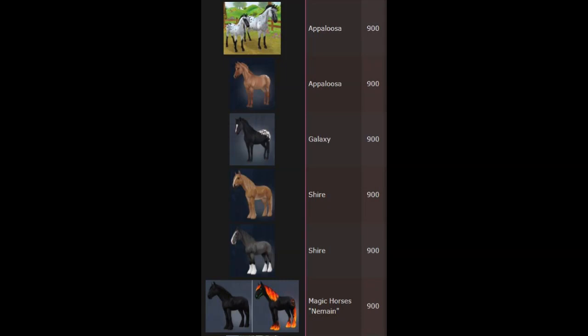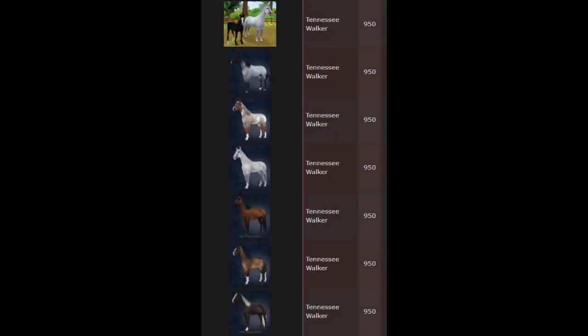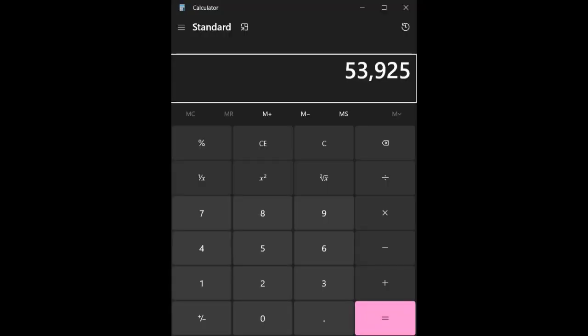Now we have horses on my list that are 900 Star Coins. We also have a bunch of horses that are 950 — 24 horses at 950. So 24 times 950 is 22,800. We're going to add that to 26,250, putting us at 49,050 Star Coins. Lastly, we have Jorvik Wild Horses that are 975. I have 5 of those, so 975 times 5 is 4,875 Star Coins. That is a total of 53,925 Star Coins.